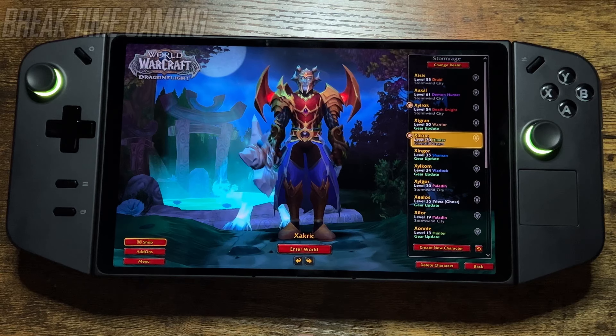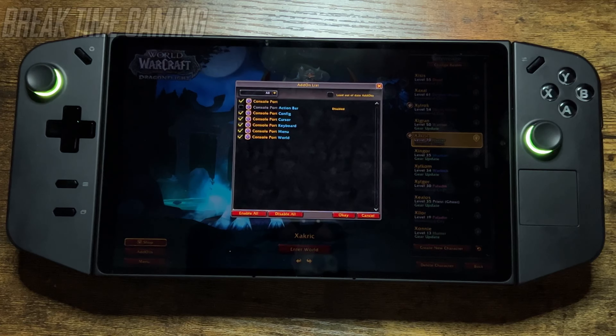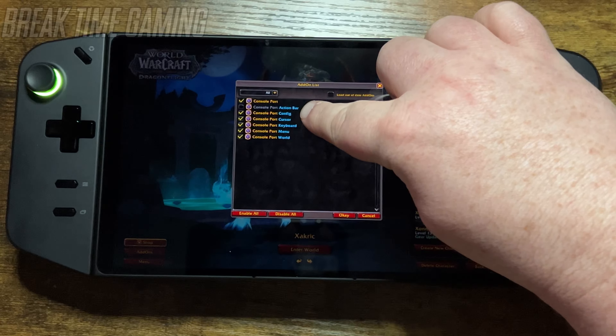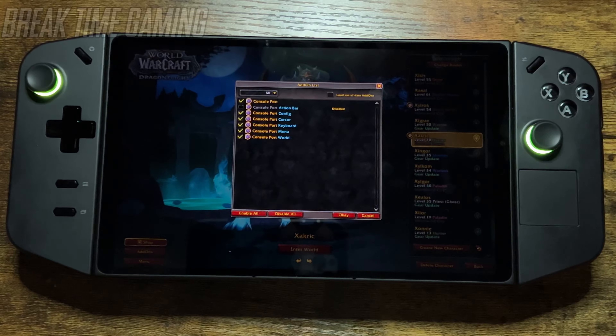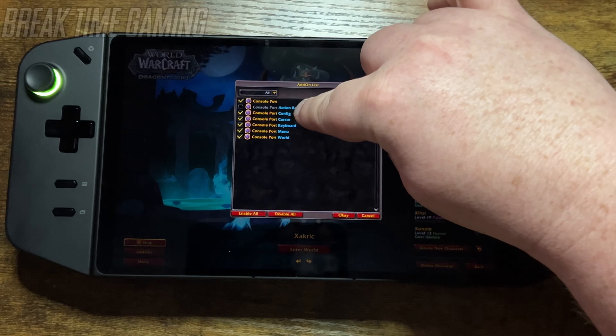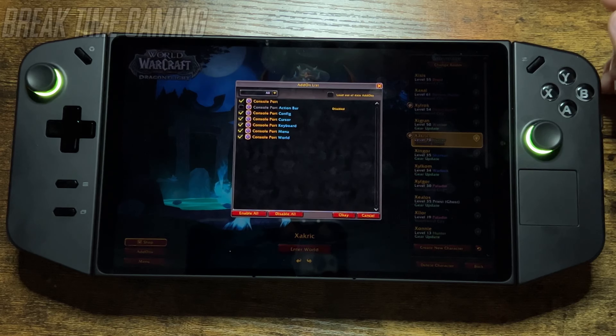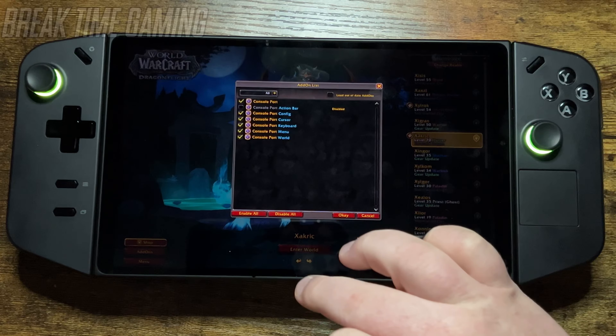Now for add-ons — the only thing I have installed right now is Console Port and I'll go through getting that put onto the system as well. The only thing I have turned off, which I saw a few comments asking about, is the Console Port action bar add-on, but I left everything else so that I could have the behind-the-scenes interface for the clicking and everything like that.